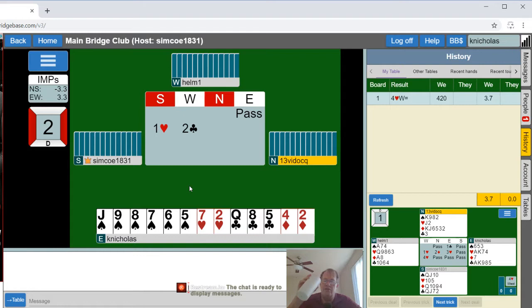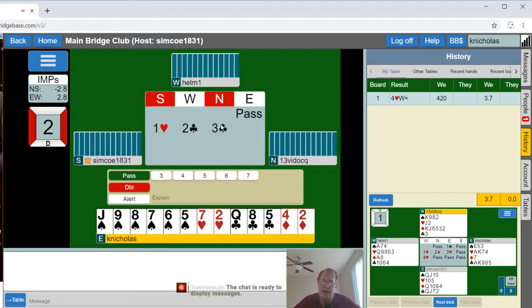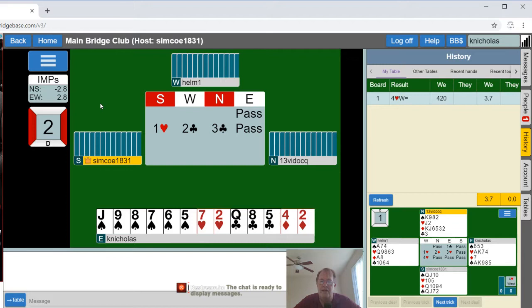A two club overcall — very nice. Again, I really don't have any points. Three points, four, five in clubs — still nothing. And that's a cuebid saying they're void or something terrible in clubs. Again, I don't have anything to add, or even a singleton stopper.